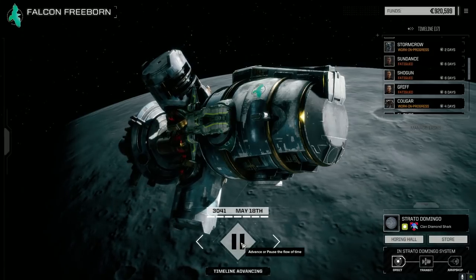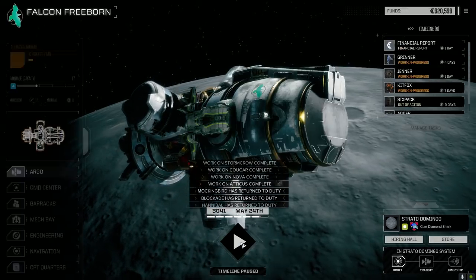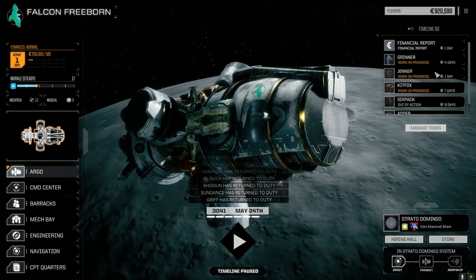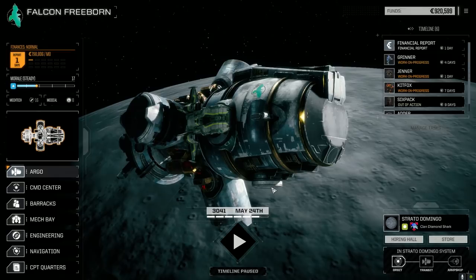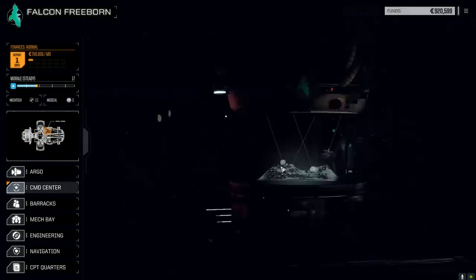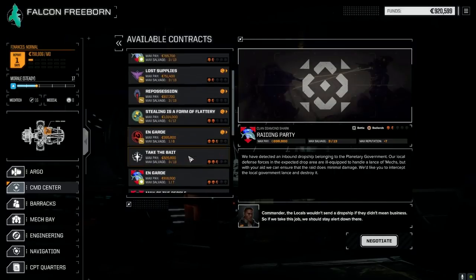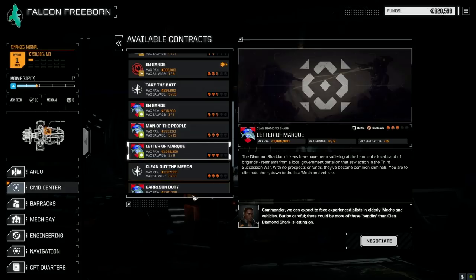I was really pleased with the way those guys handled themselves - that was a really good test of their skill. They did really well. The Jenner's not back yet so we can't upgrade that yet. Let's have a look at the contracts we can take with our main lance. There's a Diamond Shark one down here. I want to take Letter of Mark - it should be fine.